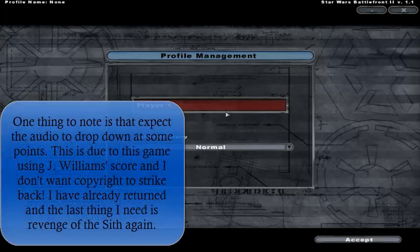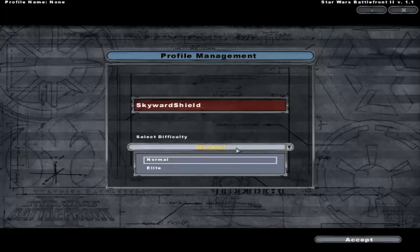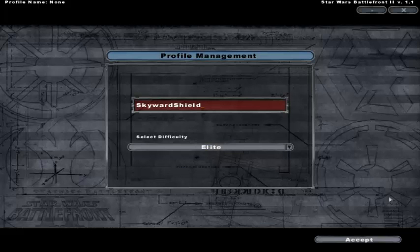Hey everyone, SkywardShield here, and I am an idiot. I actually accidentally deleted my save file earlier, which is a good thing I suppose, because I had some permanent perks from the old file. So it might have served me better, but anyway, I'm going to go straight to Elite because I need something to kick my ass, because I'm a total masochist, apparently.